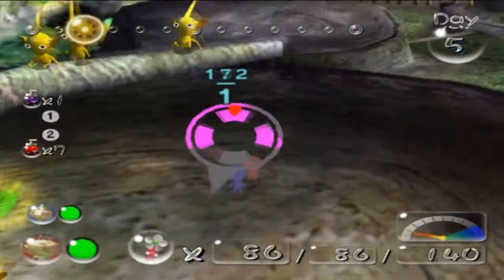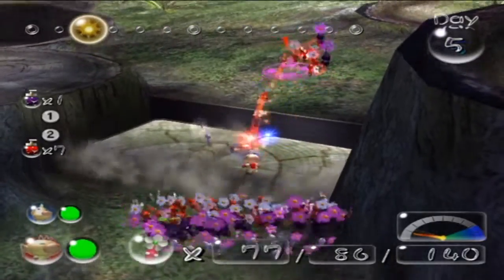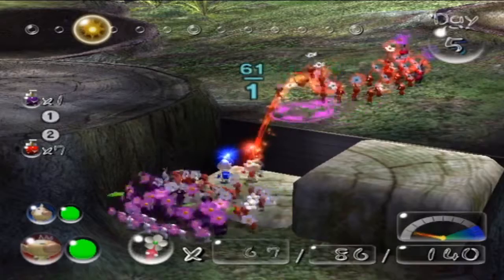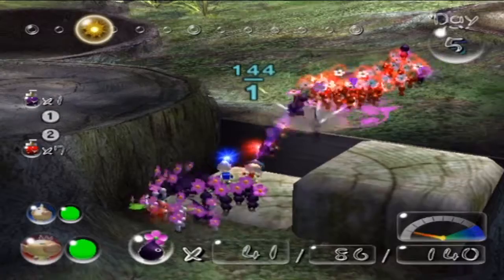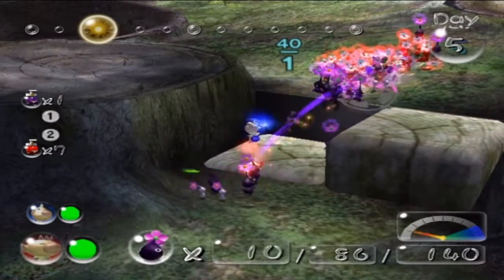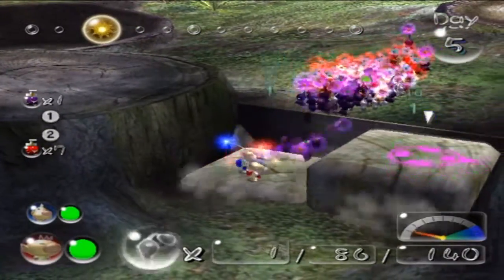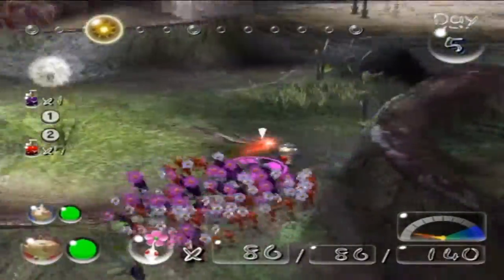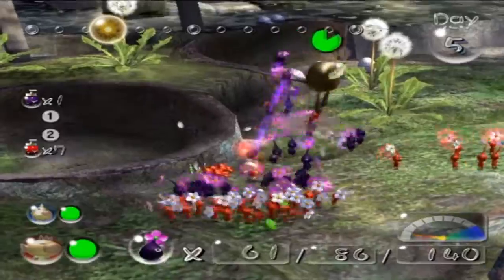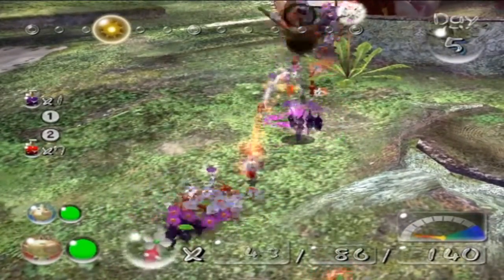So we're going to come here and throw a lot of the Pikmin up there. We're going to take this one — Louie can stay down there. Oh, we have a swooping snitch bug, let's take care of him. The Pikmin make quick work of any enemy.